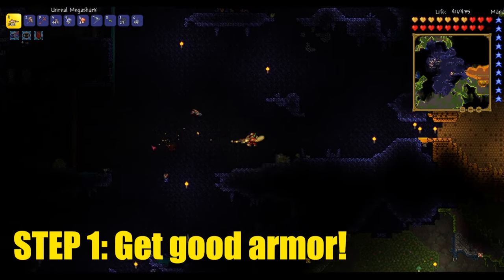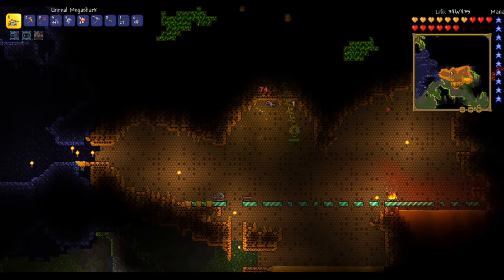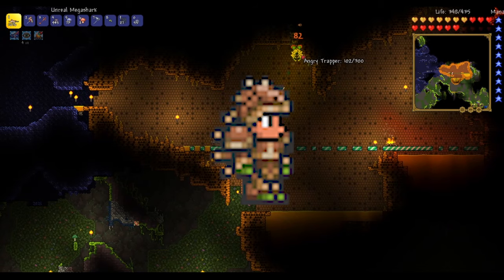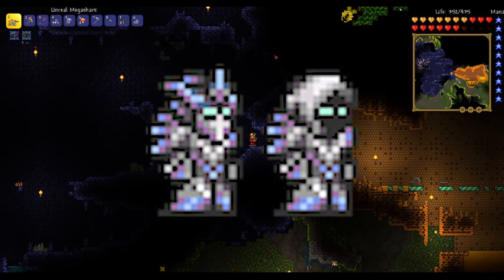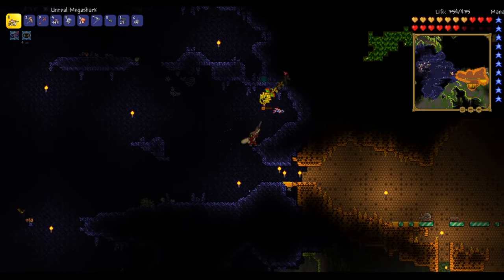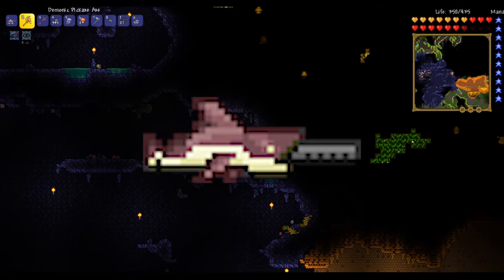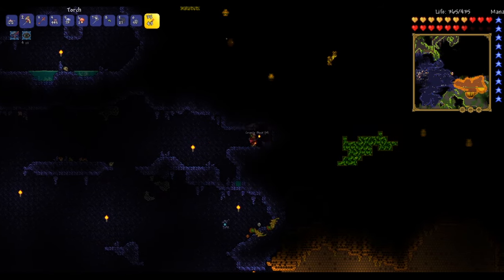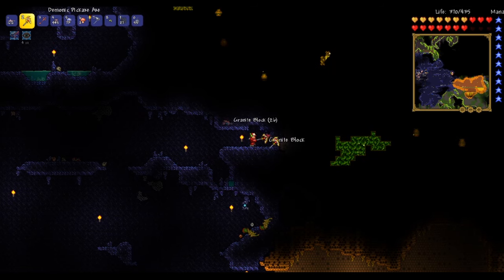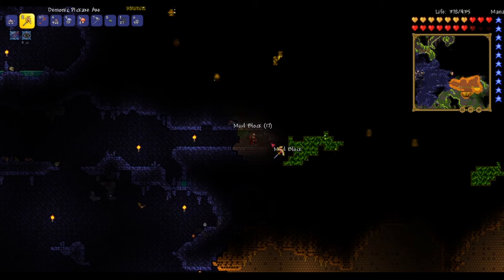Let's get started. Step one is going to be to get some good armor. Unfortunately, we are well past the mechanical boss armor sets and need to go to the next level. That's going to be either Turtle Armor for melee, Shroomite Armor for ranged, or Spectra Armor for magic. Make sure you have a weapon good enough to beat Golem. Personally, I'm still going to be using the Mega Shark with I-Corps bullets — works like a charm. For all these great sets, you'll need Chlorophyte bars, and you can find Chlorophyte ore in the underground jungle.